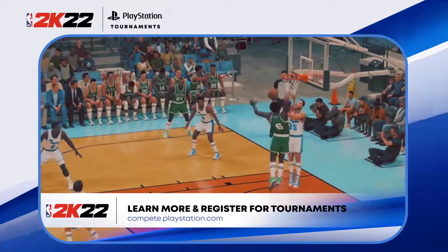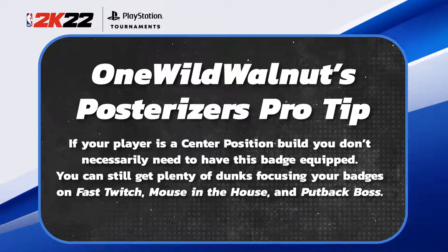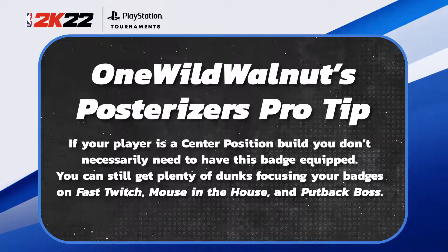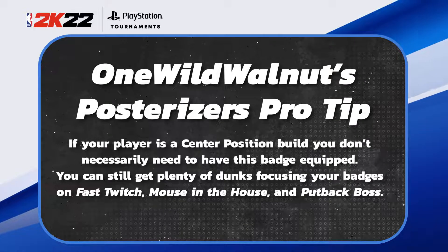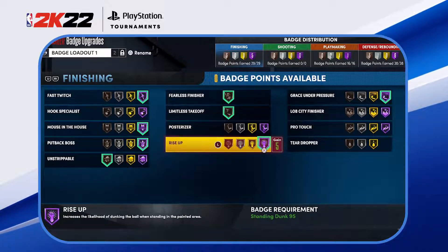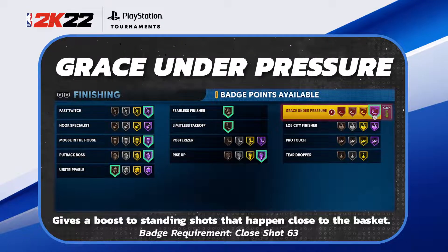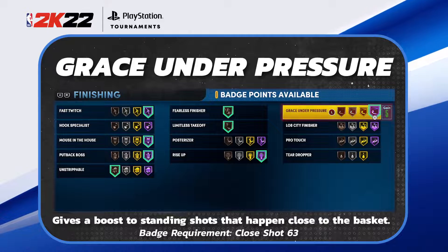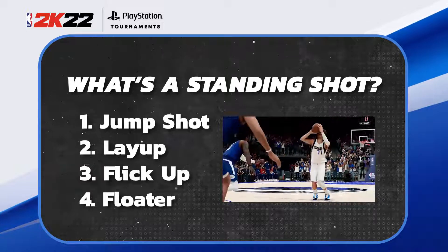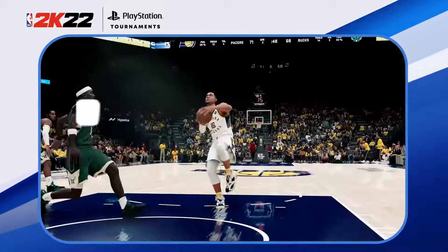You might be wondering why I don't have Posterizer — I don't think inside centers need it this year. Contact dunks aren't that common in the paint unless a patch changes things, and I'm still getting plenty of dunks with the badges and attributes I have. Rise Up I think you need at Hall of Fame — it gives you a higher likelihood of dunking in the paint. Grace Under Pressure is a new badge this year that gives a boost to standing shots close to the basket, including layups, close shots, and floaters.